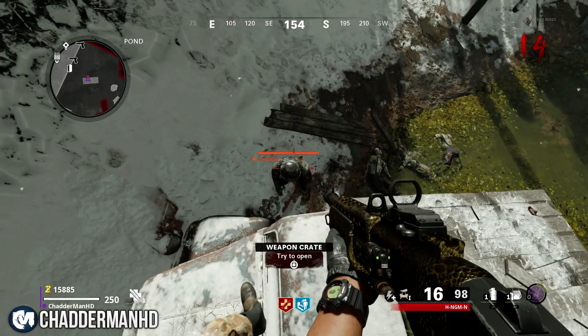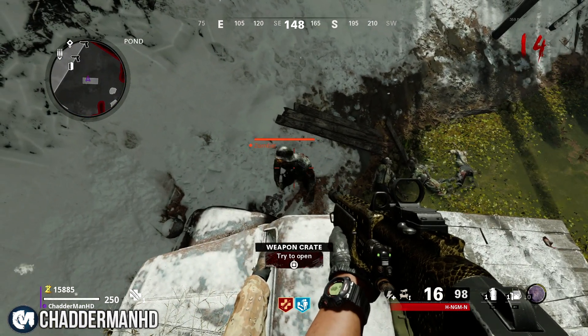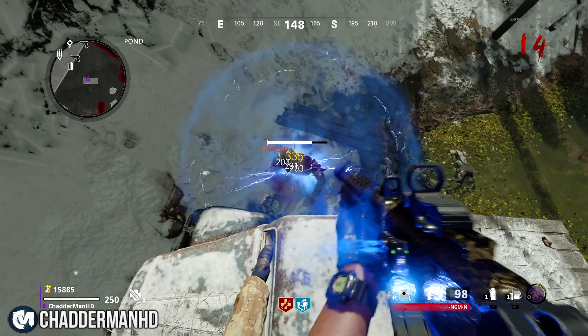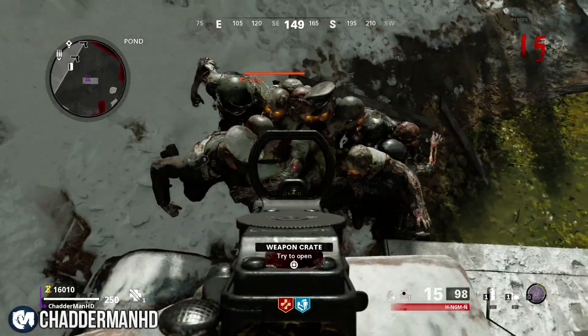Now if the zombie throws meat at you, what you want to do is drop down again and retry the same process. If done correctly, the zombie should paw below you and he shouldn't be throwing meat at you — and that's when you know you're in the right position.